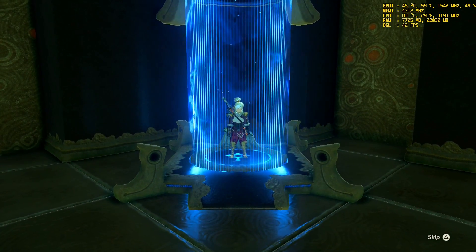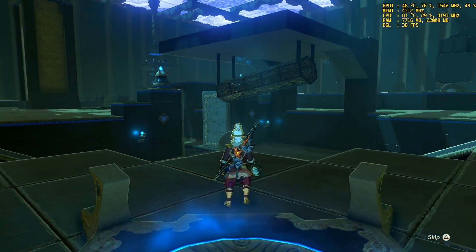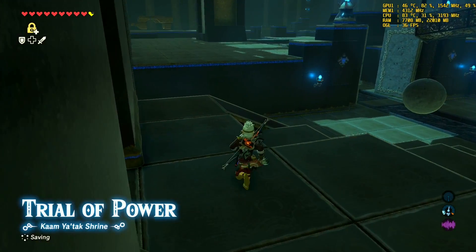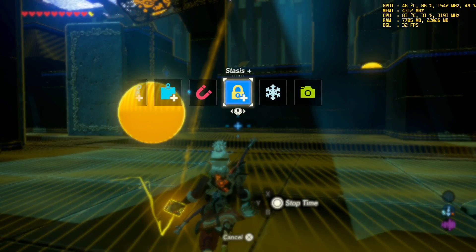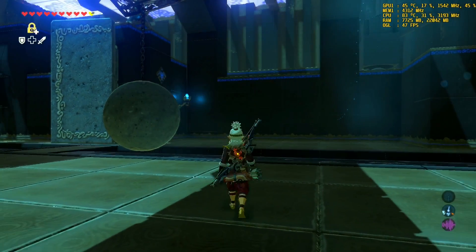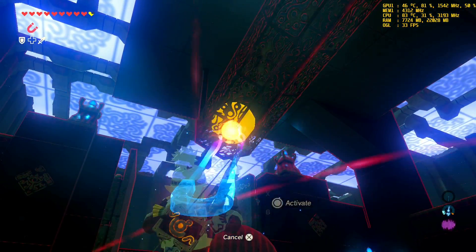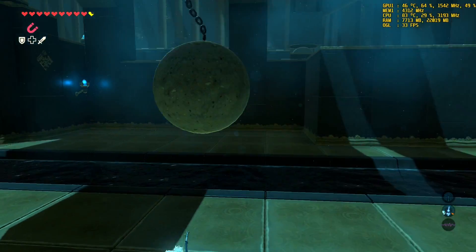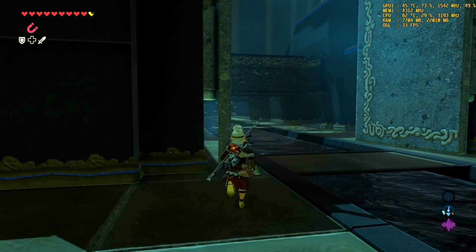I actually found one way to do this, and I'm also going to show the chest just because I'm going to do this already. It looks like it's already been solved anyway, but I can show it anyway. For this one, you're going to need the magnet. Take that thing up there, pull it back, let it go, and then it will open the door.